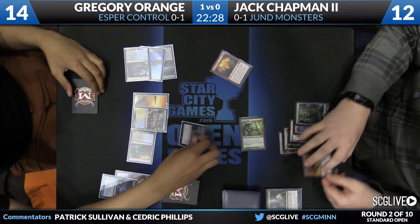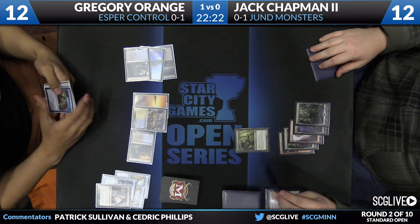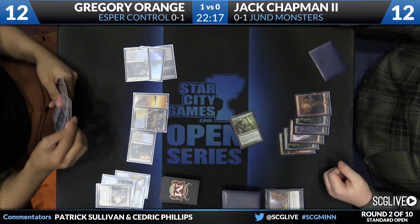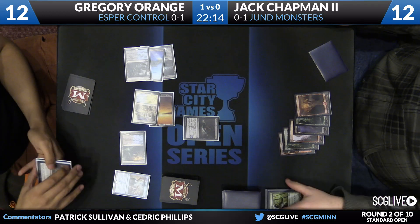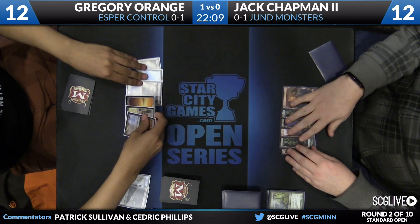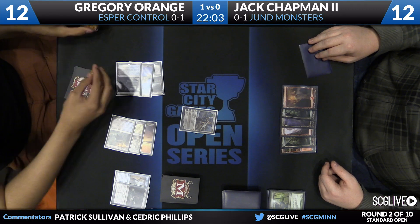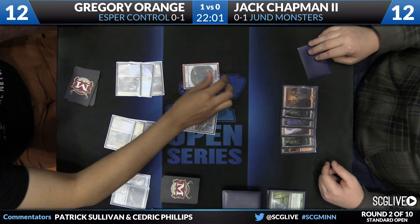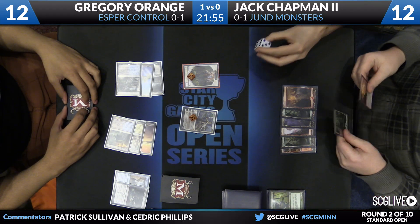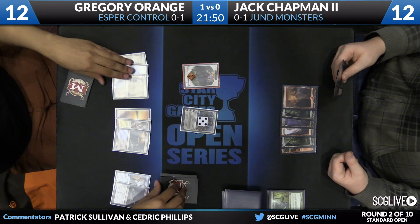I was not a huge fan of this play from Chapman. I think I would have just fired off the Stoke the Flames. Your only way to win this game most likely is to try to chain together running burn spells — Stoke and then maybe a Crater's Claws. Murderous Cut is going to get that elf off the table. Orange looks like he's trying to preserve his life total now. Stoke has him at a virtual eight, though he does have Disdainful Stroke in his hand. Here's an Elspeth — takes a Downfall, so he knows Elspeth's in the clear. Gets to untap and Disdainful Stroke whatever the follow-up may happen to be, and that should about lock it up.